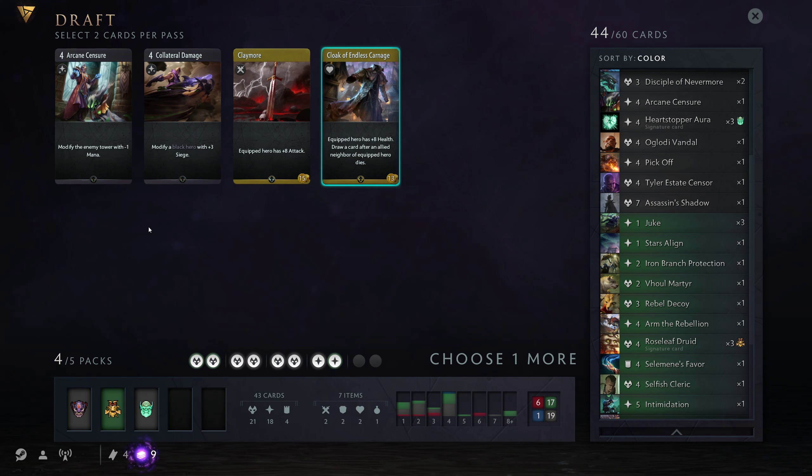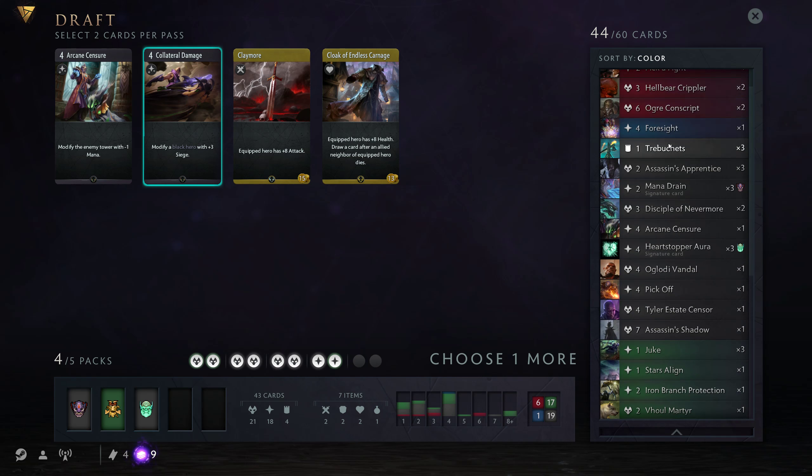This is only useful if you're playing against a Zeus or something and you really need to delay the Thunder Gods. But hey, let's get it. Cloak of Endless Carnage — actually I'll take the plus 3 Siege even though it's a really bad card, just because I'm pushing for a lot of indirect damage and maybe they can't stop me.